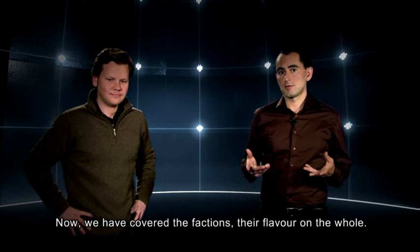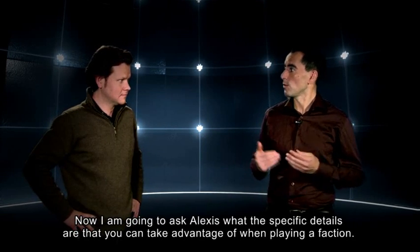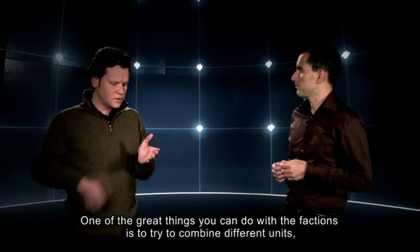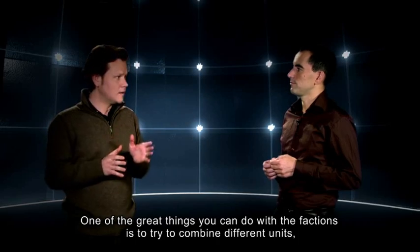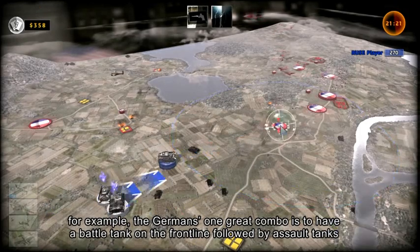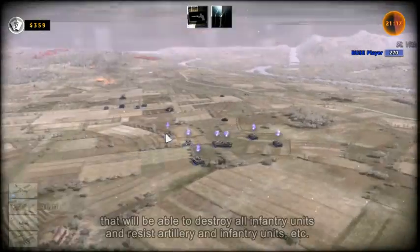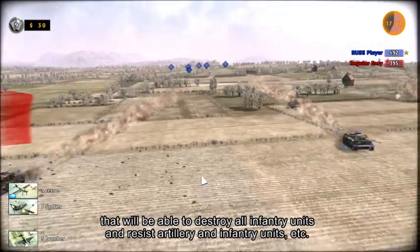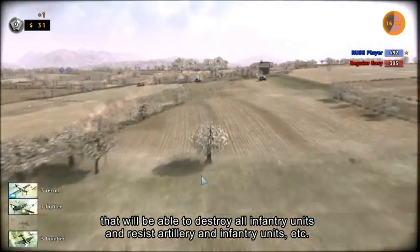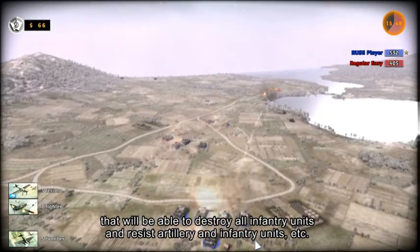We've covered the factions and their flavor overall. Now I'm going to ask Alexei what specific details you can take advantage of when playing a faction. One of the great things you can do with the factions is to combine different units. For example, if you play the Germans, one great combo is to have battle tanks on the front line, followed by assault tanks that will be able to destroy all the infantry units and resist artillery.